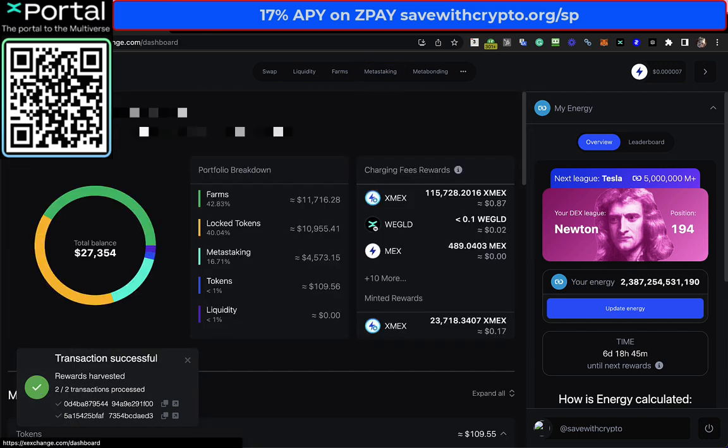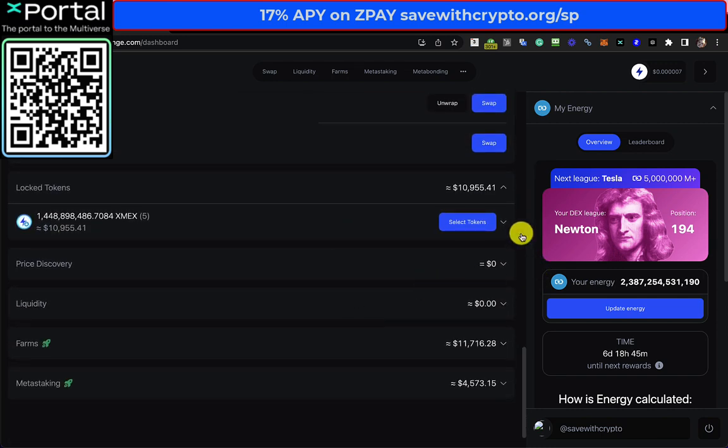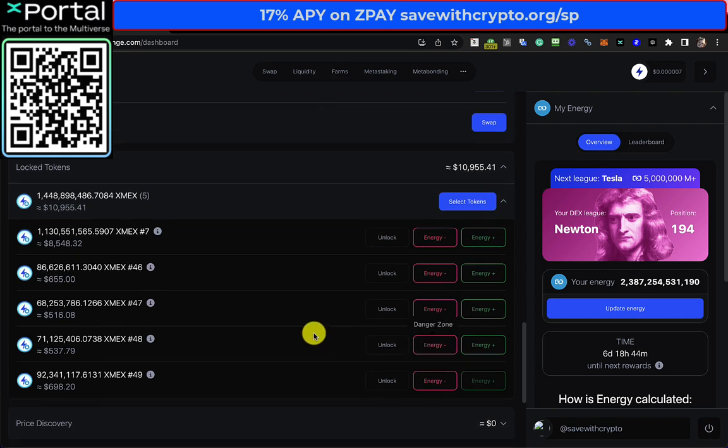So overall I've got $109 worth of stuff to play with. If we look at the locked tokens, you can see now that I've got $698 worth that unlocks on February the 24th, 2027. $71 million X-MEX which is worth $537, and that will unlock on January the 25th, 2027. So it's all very far in the future. My plan is to just leave these as they are, and my first one will unlock on October the 27th, 2026.